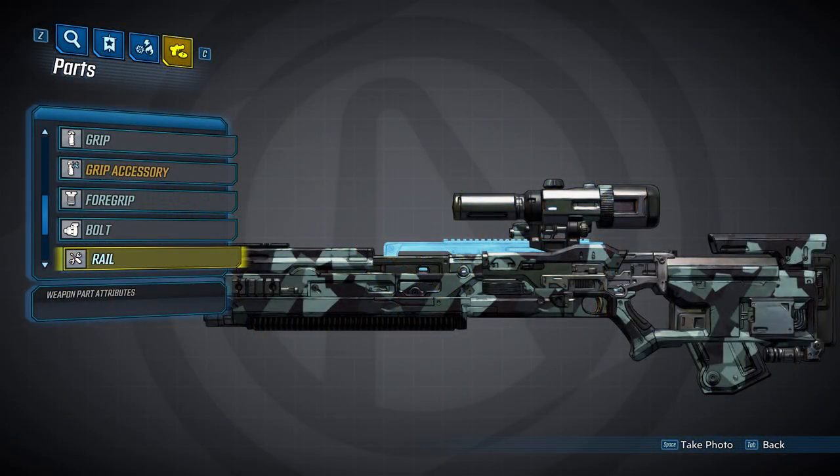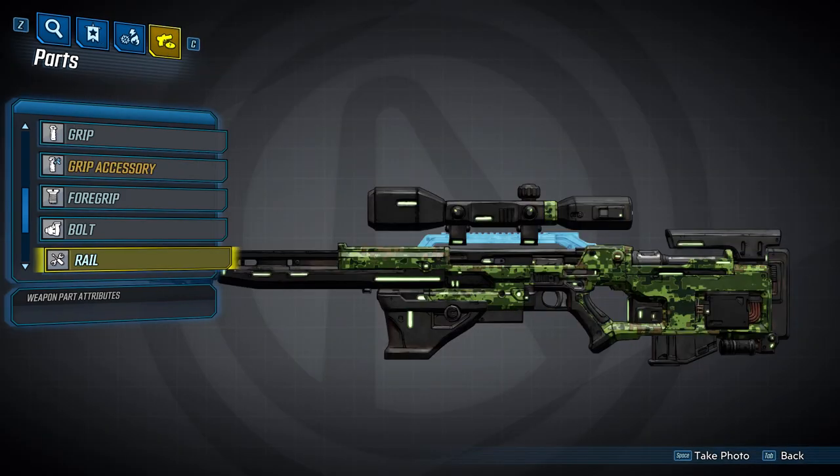Your scope will sit on top of a rail, and there are three different versions of these. None of them have any listed bonuses, but we'll take a quick look at them — here's the first, then the second, and the third.